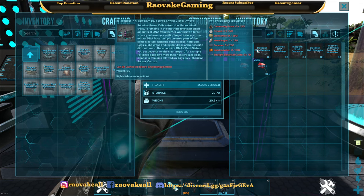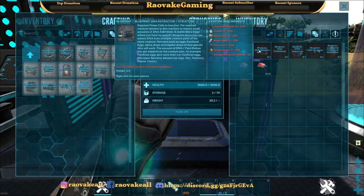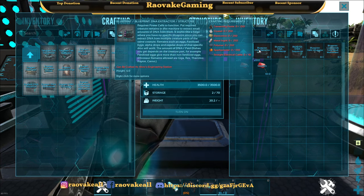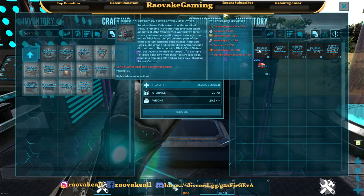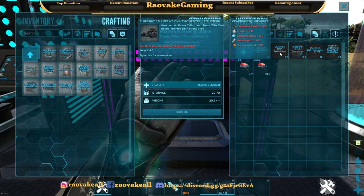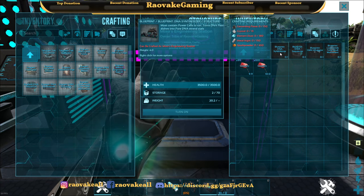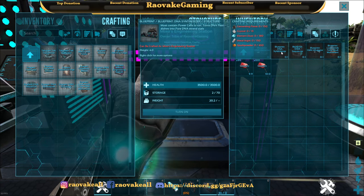For the DNA Extractor you need Cementing Paste, Crystal, Electronics, Metal Ingots, Polymer, Spark Powder, and Straight Electrical Cable. The DNA Synthesizer requires Cementing Paste, Crystal, Element Dust, Metal Ingots, and Spark Powder.